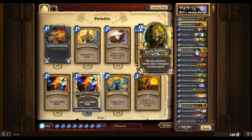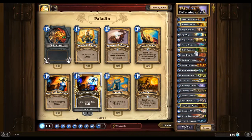Knife Juggler is in here because it's very, very good if you're trying to get rid of low-health minions.